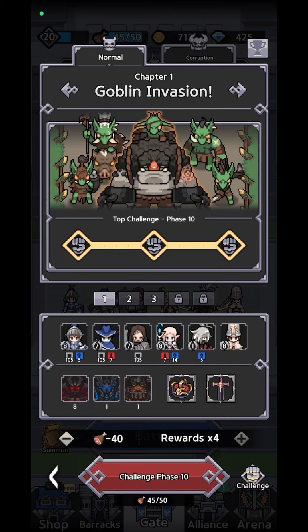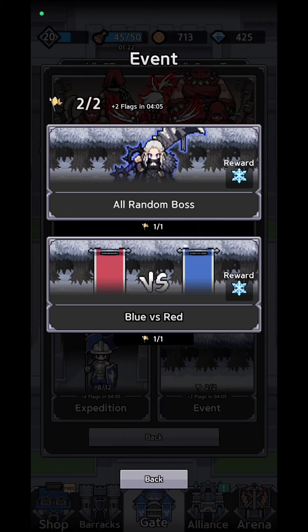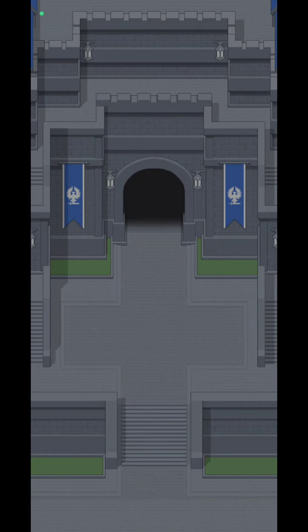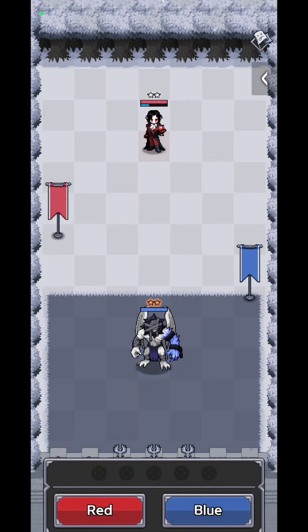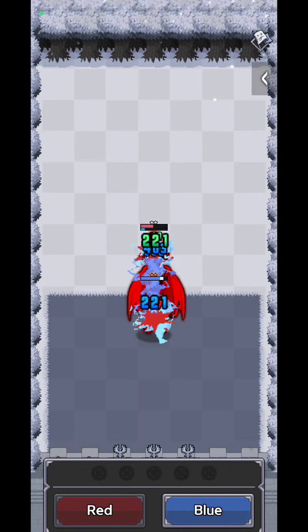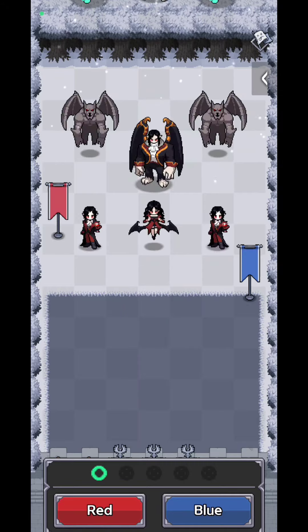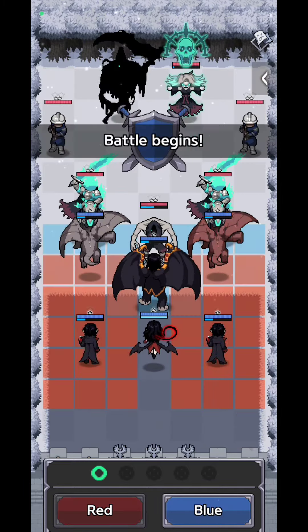Keep in mind you'll also have different events, like random bosses and Blue vs Red. In Blue vs Red, you just need to pick a side — that's the only thing you do. I'm going to go with blue.